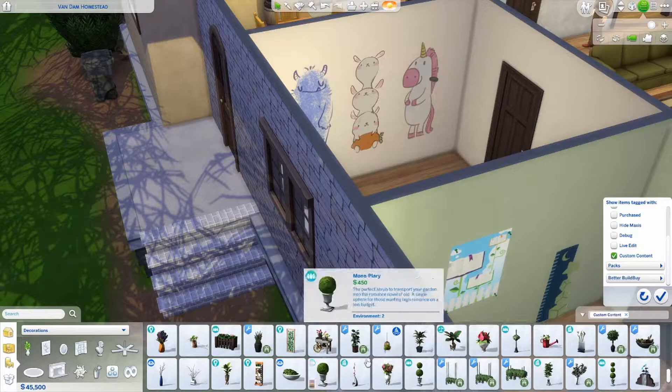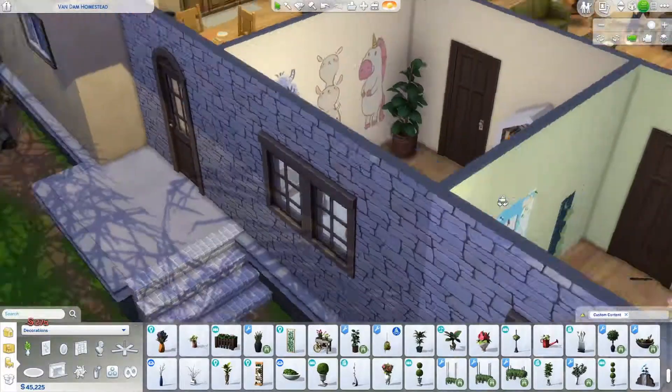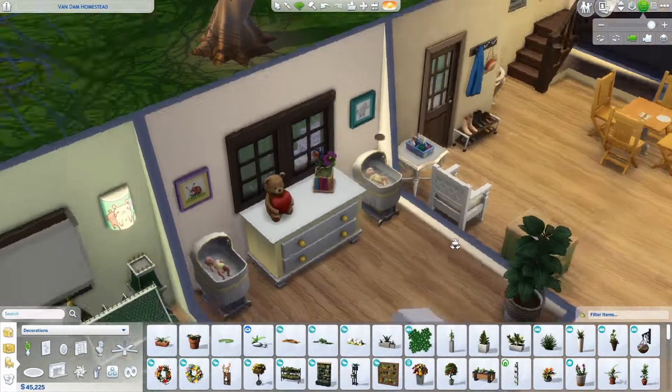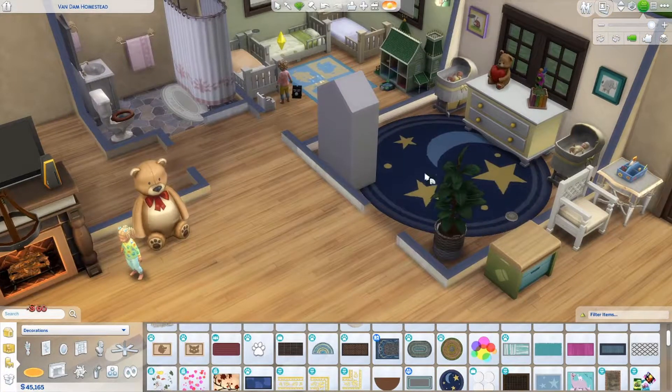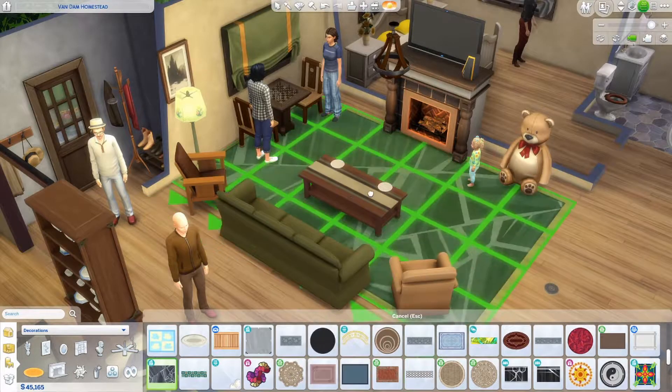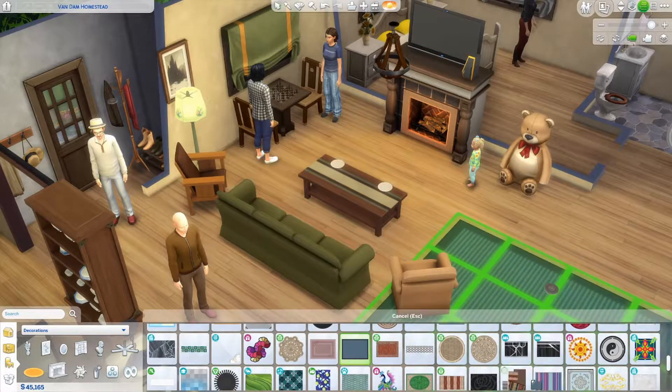Just some cute little decorations in here and a plant, because you can't go wrong with plants. I change the color and add a rug — I thought it would be cute to put a rug in this room, just a bit more cozy. Back to the lounge room — like I said, I jumped around a lot.